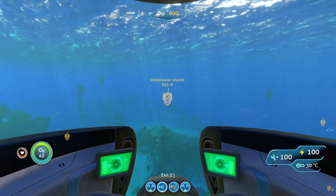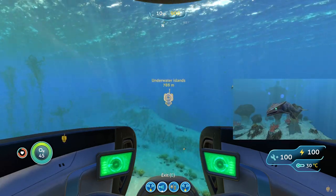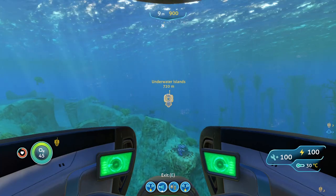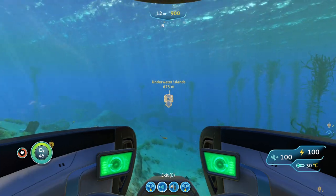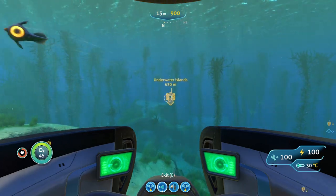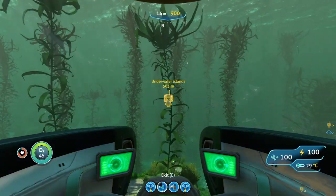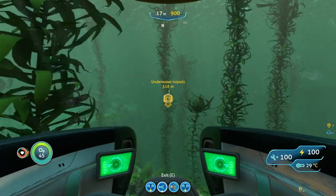The difference at the underwater islands is there are a lot more bone sharks — swarms of them — which makes them much more dangerous. If a whole bunch start attacking you at once, they can easily destroy your prawn suit and kill you, so be careful. You can use the stasis rifle, and if you charge it up you can hit multiple at once, then finish them with the drill arm.